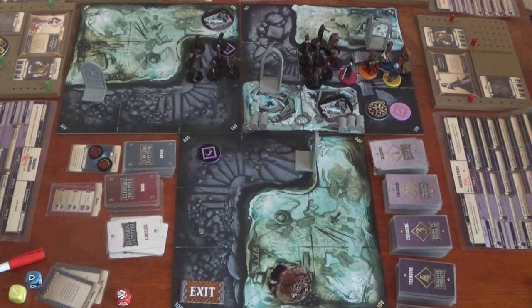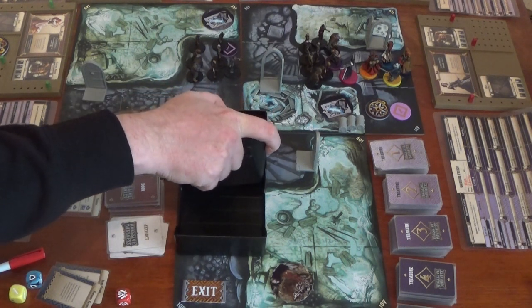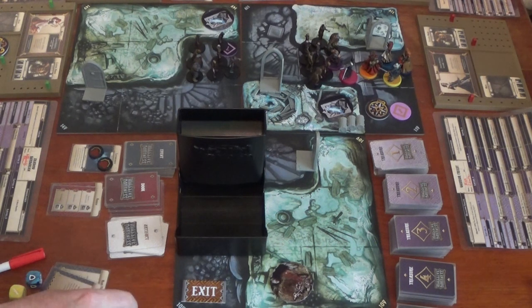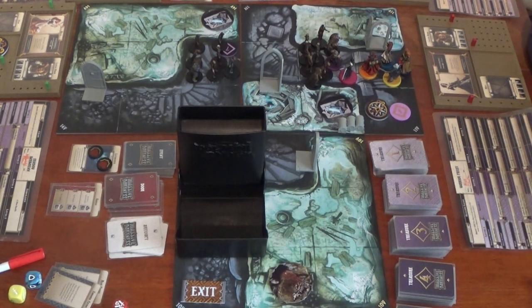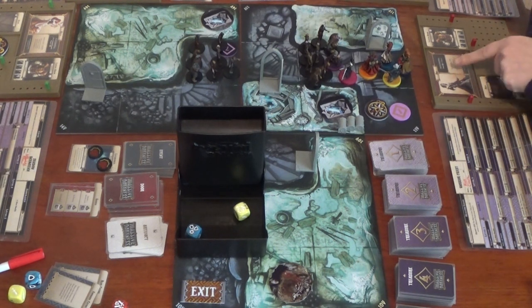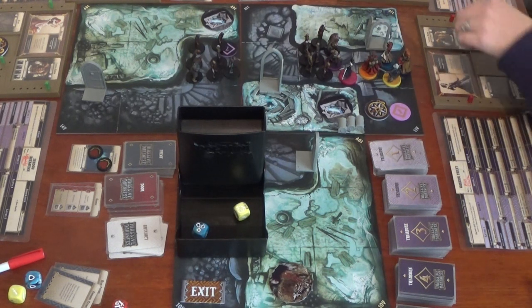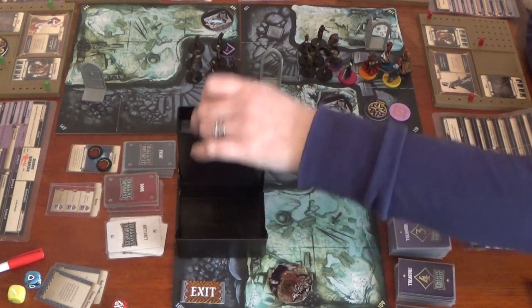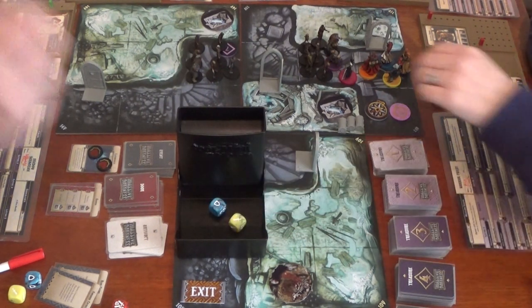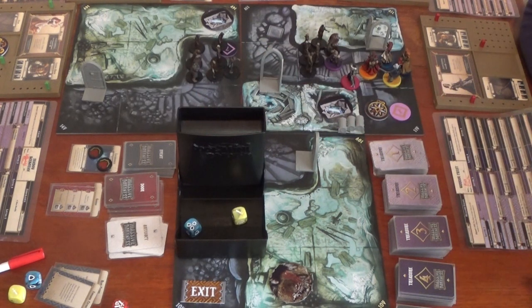Anne starts attacking with her mace. She first heals Silas back to full health using her free ability. Then attacks — one yellow dice versus one blue at minus one shield. She rolls one wound, killing one zombie, earning one XP. Second attack — one more wound, one more dead. Third attack — blank and blank, nothing. The zombies counter attack Anne with two yellow dice — she rolls nothing on defence and takes three wounds.